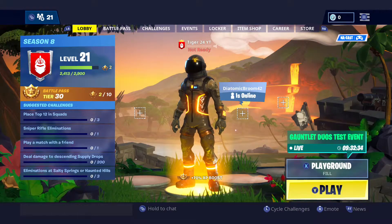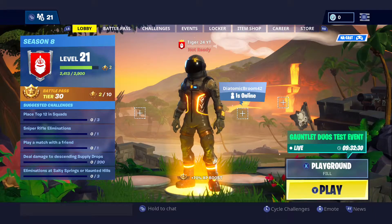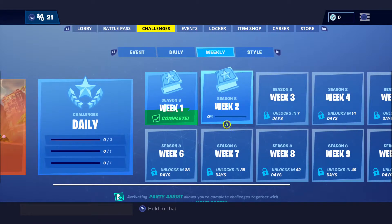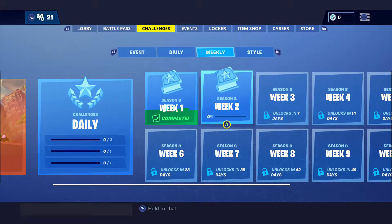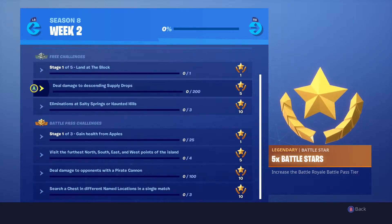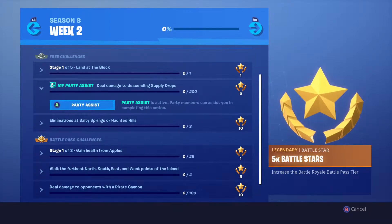The first thing you need to do is find a friend who's going to help you. Then go over to challenges by pressing RB twice on your controller. Go to whatever week you want to work on — I'll use Week 2 as an example. You can pick any challenge you want, press A on it, and press A again to activate Party Assist.